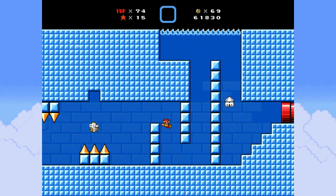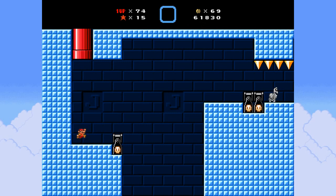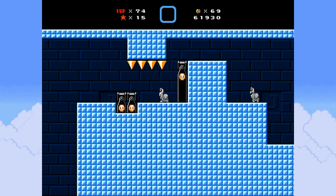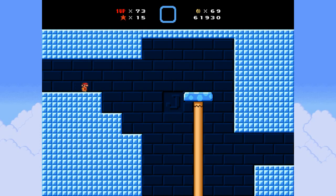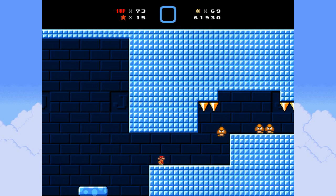God damn it! Almost too early - no! Fuck off! Why is that spike ceiling so low? Why does it need to be so low? Like, what's the purpose? It just makes that unenjoyable.